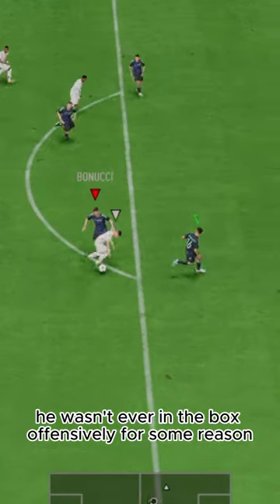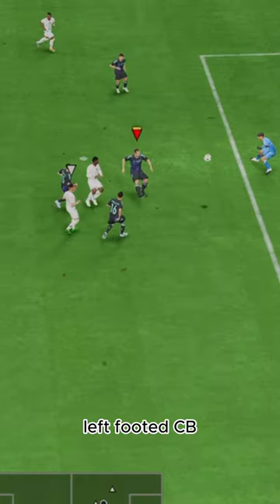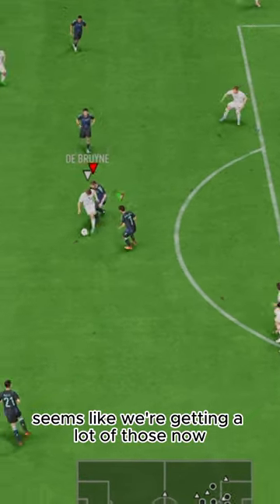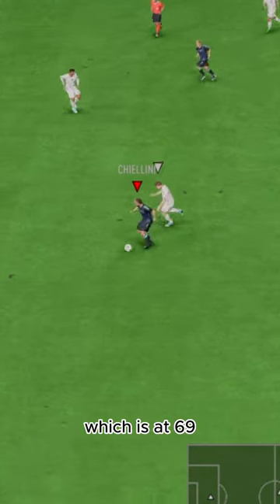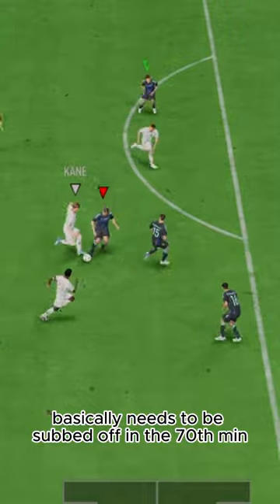He wasn't ever in the box offensively for some reason. Left-footed CB — seems like we're getting a lot of those now. The biggest downfall is stamina, which is at 69, basically needs to be subbed off in the 70th minute.